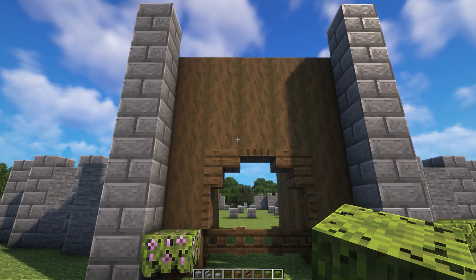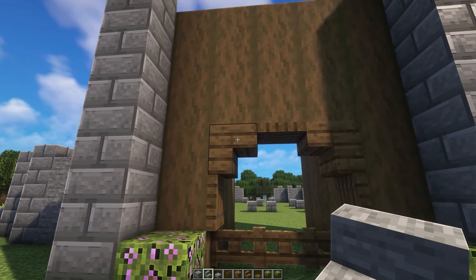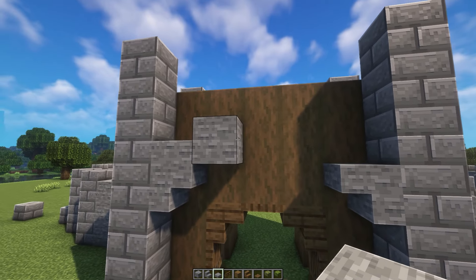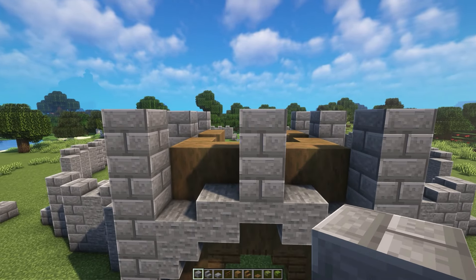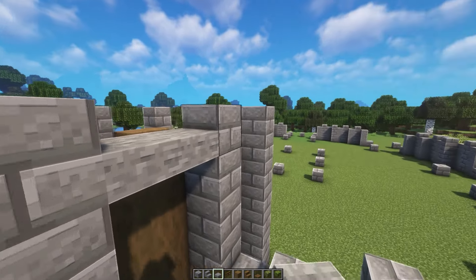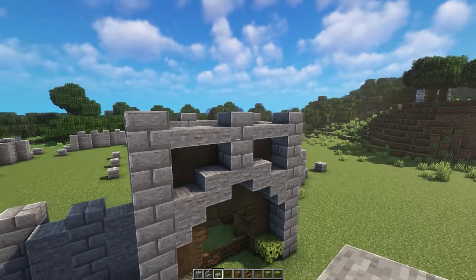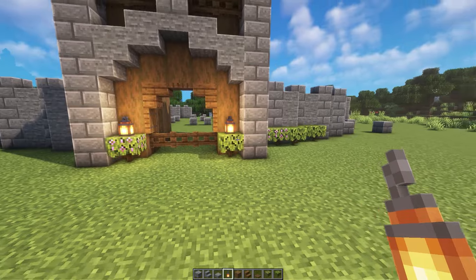Coming back to the front of our gatehouse, let's add in a cool little arch design using some stone stairs and slabs. We're firstly going to be placing some upside down stone stairs one block above this, then all the way to the left and place it right here. Do the same thing on this side as well. Then above this, place a single stone slab, another one to the right, and then one above to make it a full block. Then place one more stone slab and link it up on the other side. Place in two stone brick blocks like so, and then in between these blocks all the way at the top, place some stone slabs on the bottom half all the way around. Underneath all these stone slabs, let's add in some spruce fence gates. Then coming back to the front, let's add in a lantern on top of both of these azaleas here.